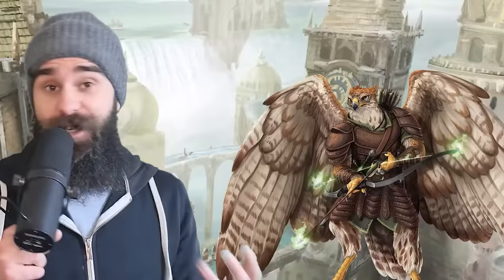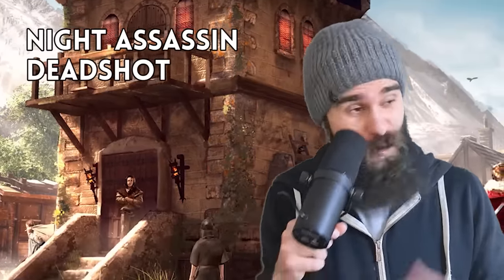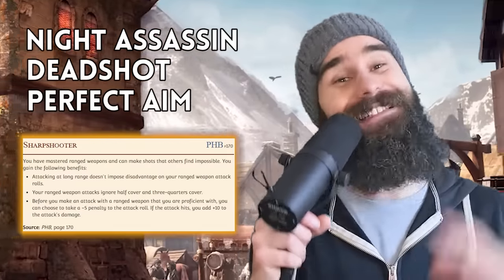That's not to say you're bad at close range fighting too — you can always pull out a rapier and go to town if you need to. This build works best as a knight assassin, deadshot-type character who never misses. And at level four, when you pick up the Sharpshooter feat, it gets insane.